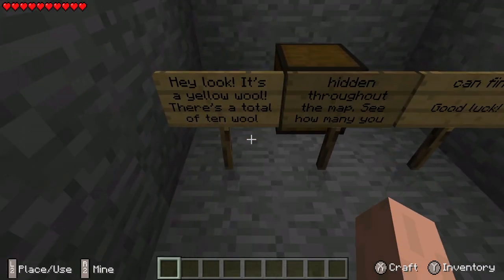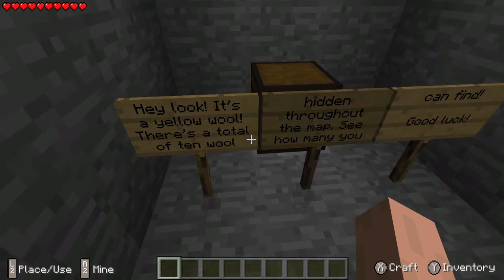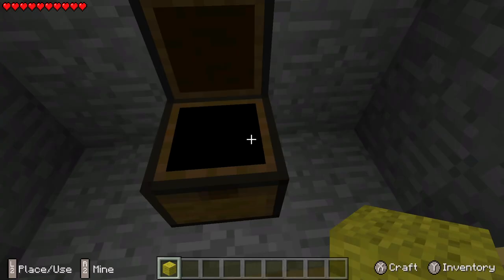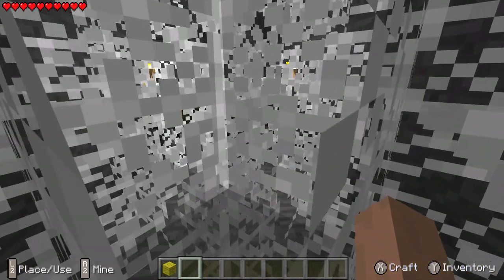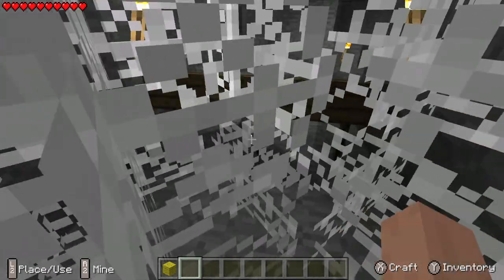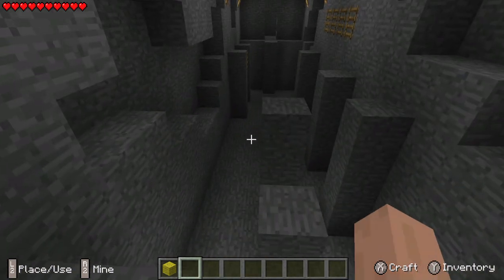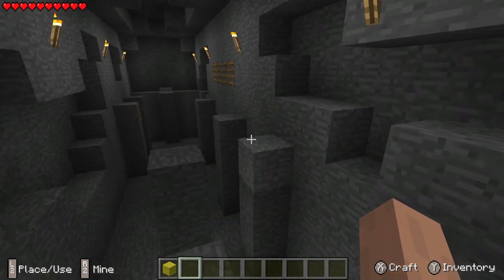The chest! Hey look, it's a yellow wool. There's a total of 10 wool hidden throughout the map — see how many you can find. Good luck. All right, cool, so that's one. I gotta go do the spiderwebs again. I don't like it. Oh God, it's so sticky — I'm gonna be rubbing it off for a week. Let's go ahead and see what's next.